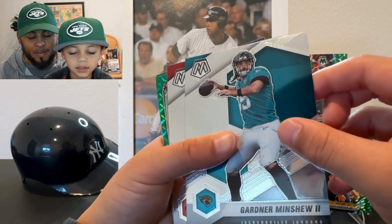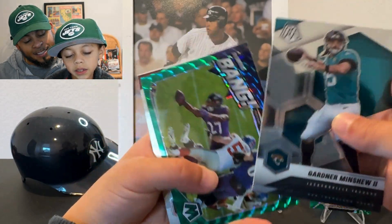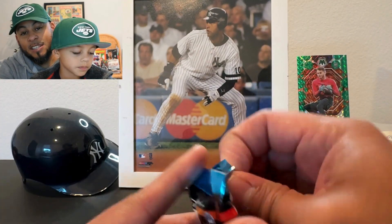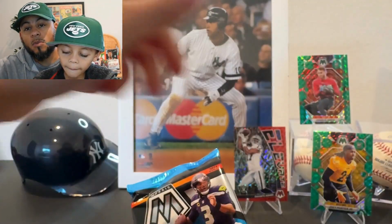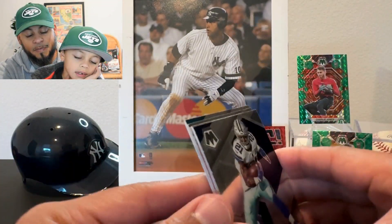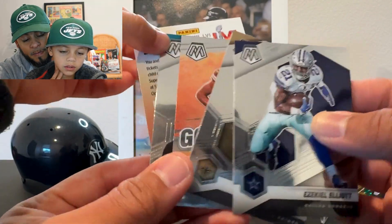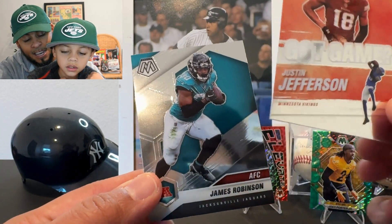There's a Trevor Lawrence! Connor Minshew, Brandon Aiyuk, there's a Bengal, and Antonio Gibson. I told you guys in some of our other Mosaic videos — I personally wasn't a big Mosaic fan, so I never really wanted to open this, but it's grown on us. Especially we got a pretty good rookie class this year. Alvin Kamara, and there is a Justin Jefferson — that's nice — and a James Robinson.